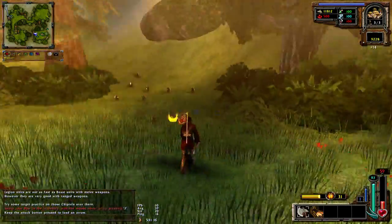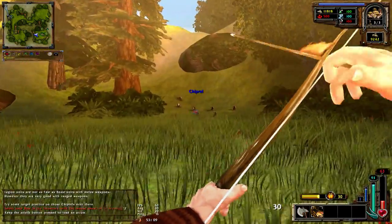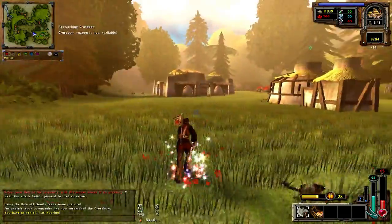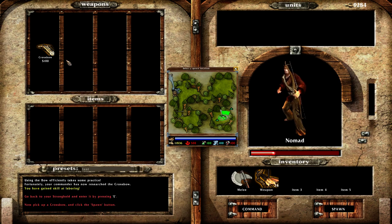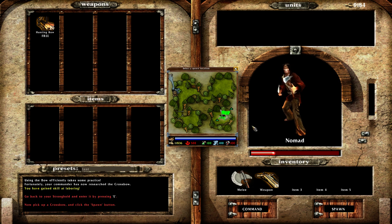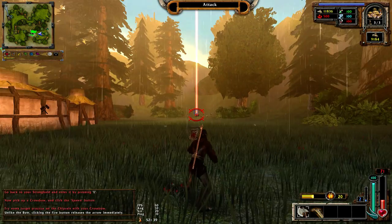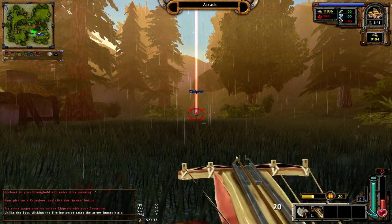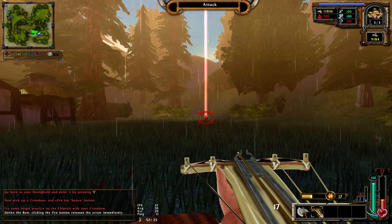It's really important to pick up the gold because all the time your team will need that resource, and there aren't many ways to get it. Using the bow efficiently takes some practice. Fortunately your commander has now researched the crossbow. Go back to your stronghold, enter it, pick up a crossbow, and click spawn.